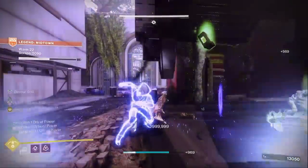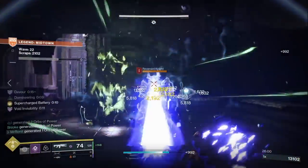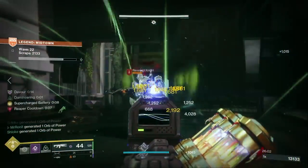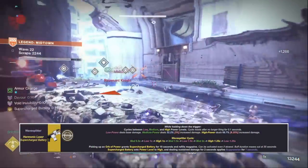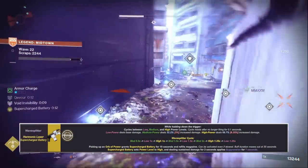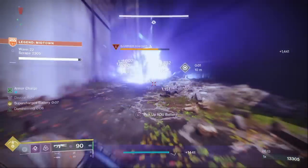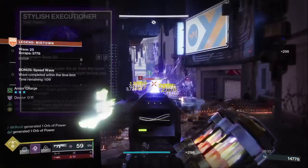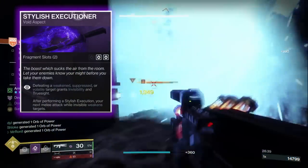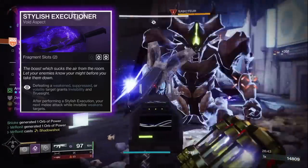Suppression stops ogres from firing their beam, it stops boomer knights from shooting their blue missiles, wizards stop firing their projectiles — it's literally life saving in such an enemy dense mode. Supercharged Battery when activated also auto reloads the gun, so if played right you'd literally never need to reload. Now because we're applying a void debuff to our enemies, this will trigger our first aspect of the build, Stylish Executioner, meaning after every kill on a suppressed enemy it will cast you automatically invisible.